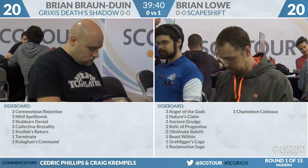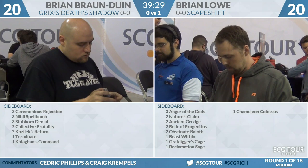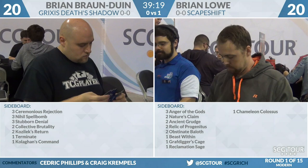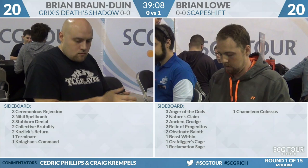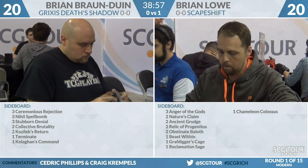The question for Brian Lowe is what particular build he thinks BBD is on. The Obstinate Baeloth can be backbreaking if your opponent tries to uptick Liliana — even though he didn't see Liliana in game one. Relic of Progenitus is great against all Death's Shadow variants. The Chameleon Colossus can just go to beatdowns — it's Pro Black, so Pro Death's Shadow, Pro Fatal Push. BBD checking if he has Lightning Bolt this week — just one, so Chameleon Colossus, as a one-of, might come in for Brian Lowe.